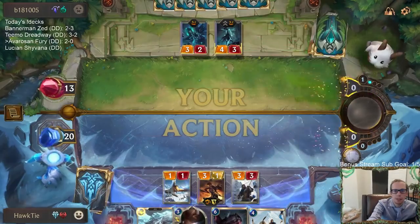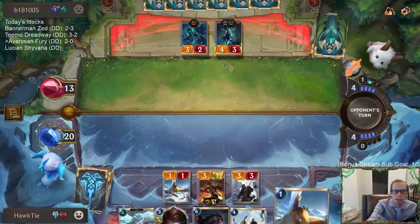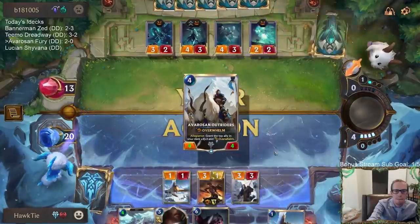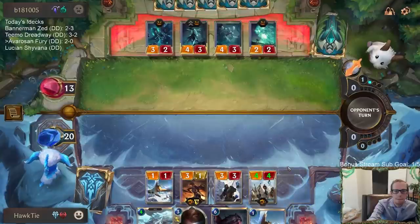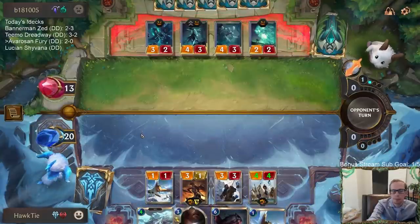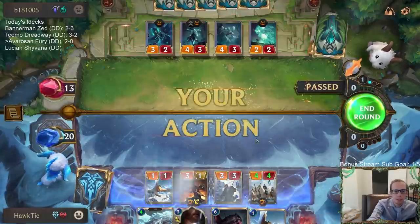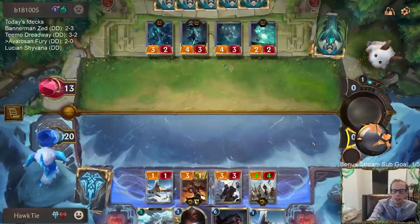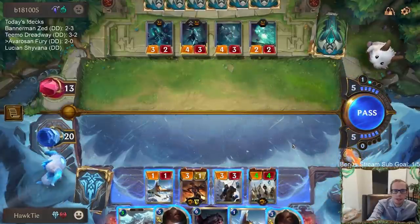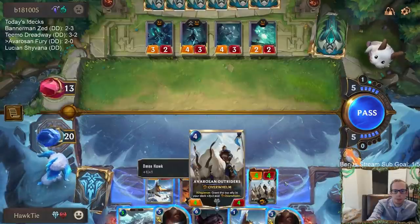They've taken damage. I'm really surprised this Arachnoid Horror didn't trade with anything. Oh - it missed! So I have Culling Strike on top. That made it two out of 33 chance - six percent chance of missing and we missed. Six percent chance. Ninety-four percent wasn't high enough.